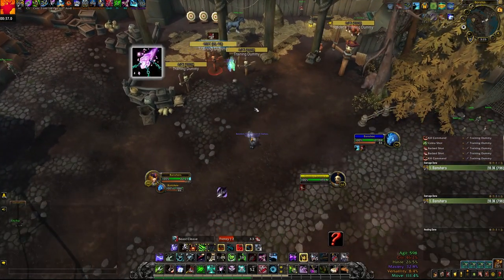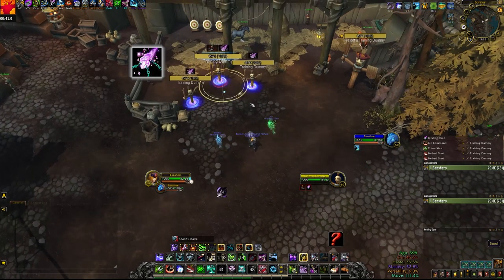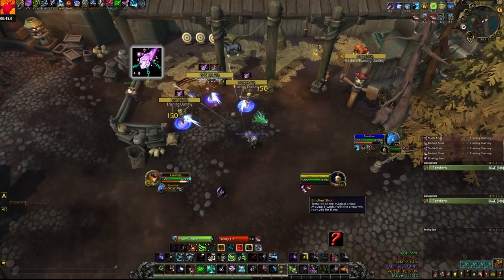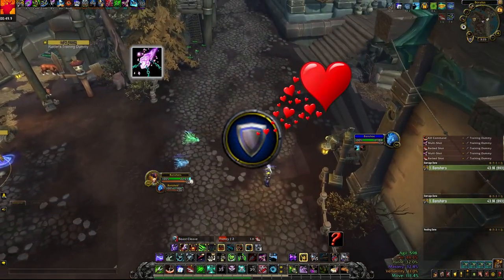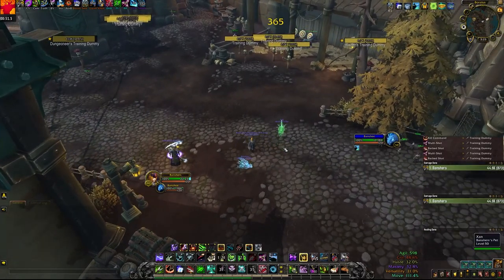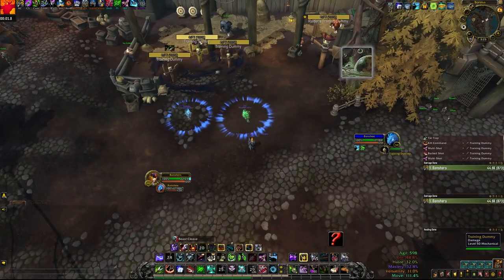We have Binding Shot, which is probably the best CC in the game or close to it. Anything that walks outside of the Binding Shot gets rooted for 7 seconds and this root doesn't break on damage — super powerful. Tanks will love you if you take this talent, and just be careful not to root things in Sanguine. Tar Trap has a 30 second cooldown and drops a slow on the ground that is super useful for kiting mobs around.